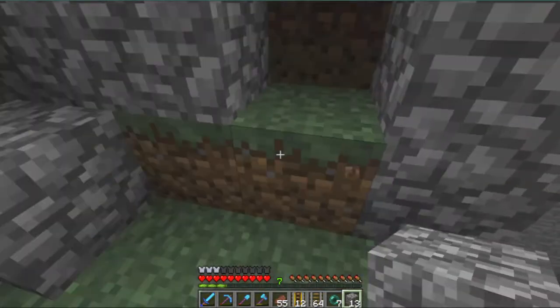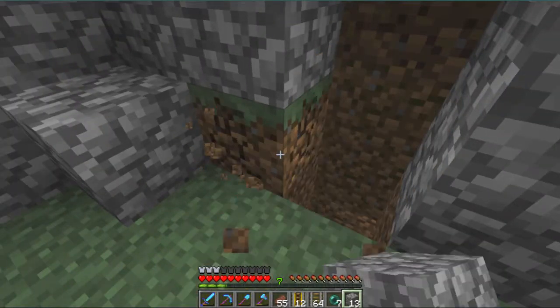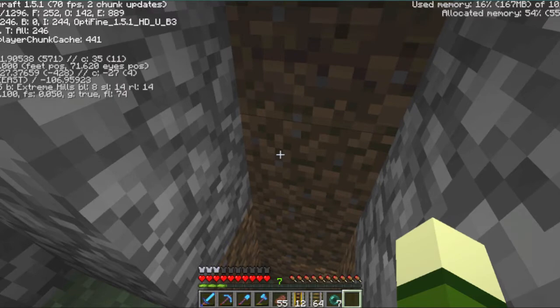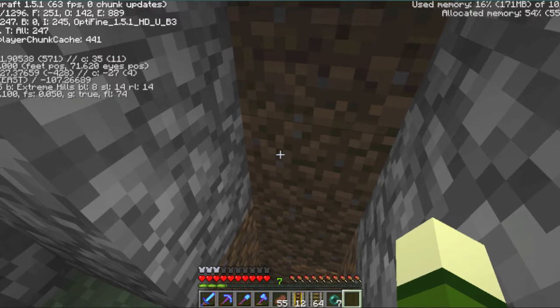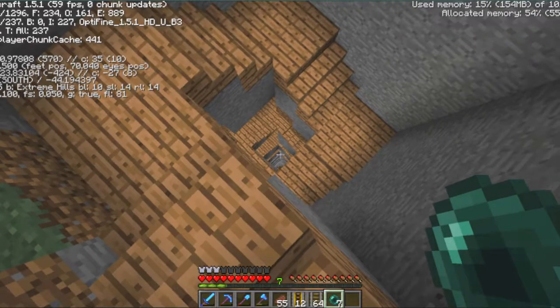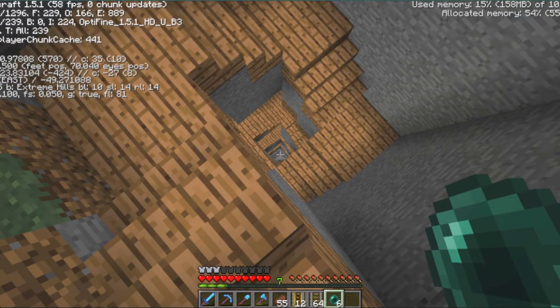I want it to come out to a chest right here, so what do I have to do to make it come out to a chest right here? X is 571, Z is negative 427, and Y is 70. Y is the most important one. So now we're going to need — we definitely have enough rails, because max, we have to go up 70 blocks. But we're starting at...